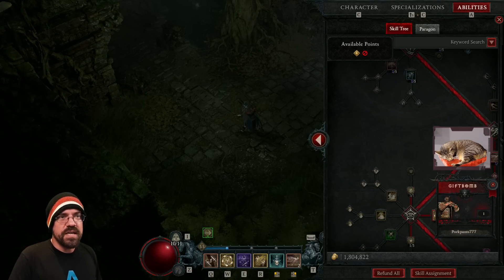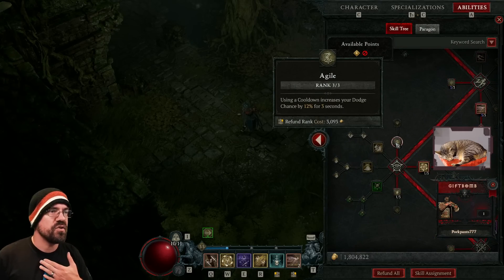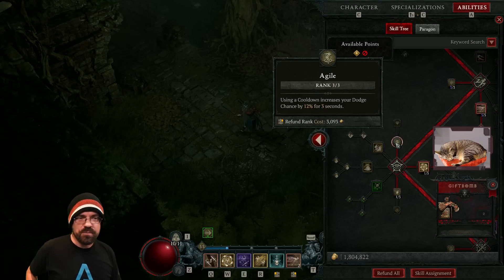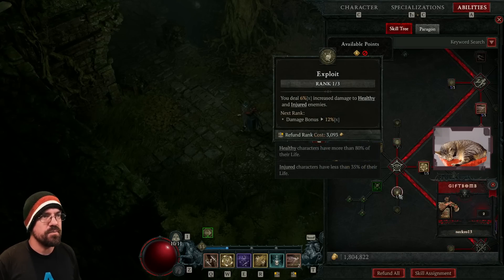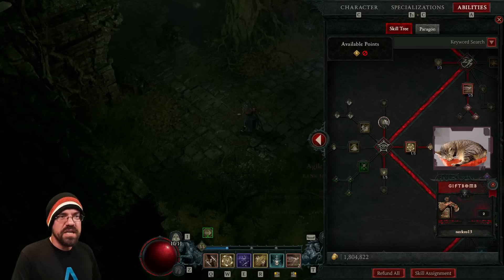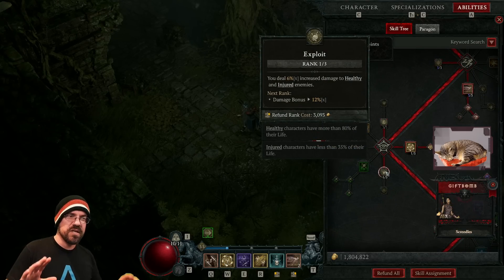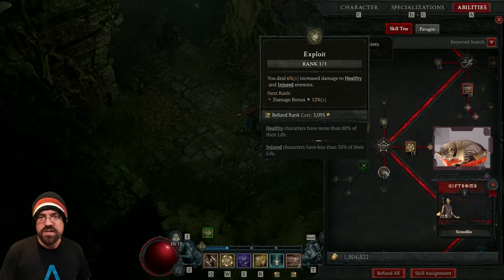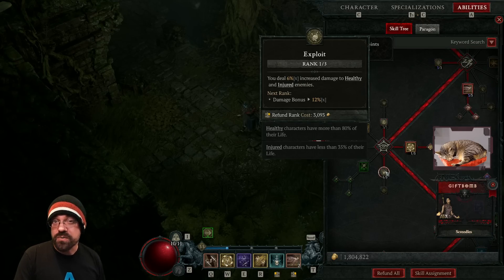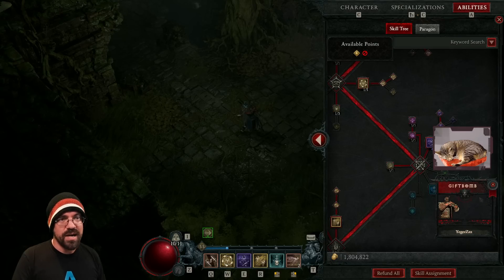This is also where we pick up some passives. I have three points into Agile — using a cooldown increases your dodge chance by 12% for three seconds, giving a little survivability. I also dropped a point into Exploit for a little extra damage. I'm still playing around with these passives and haven't solidified my choices, so this may change as I figure out better options.